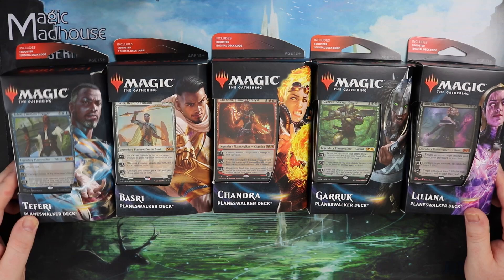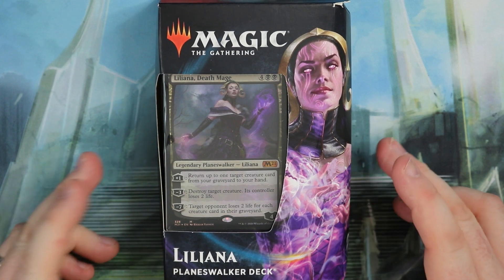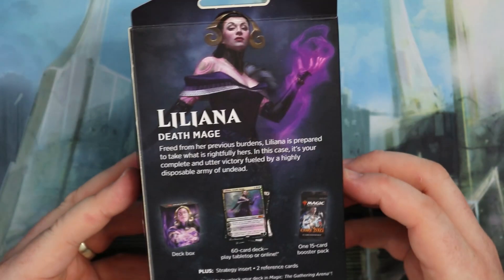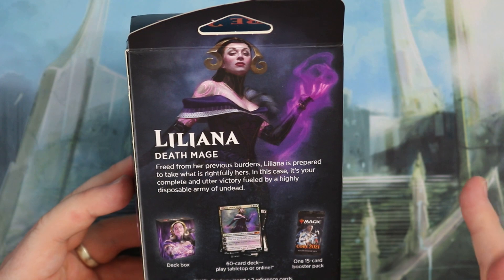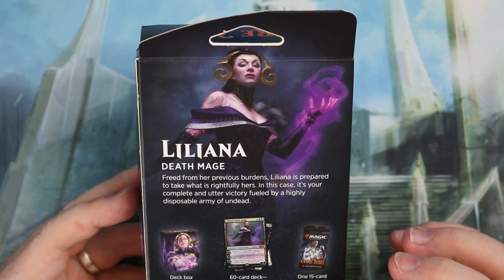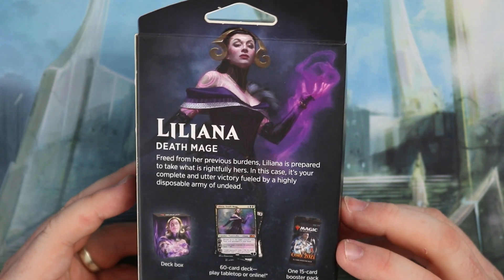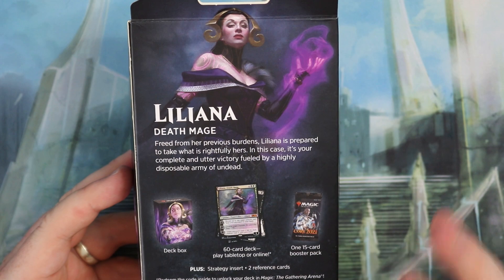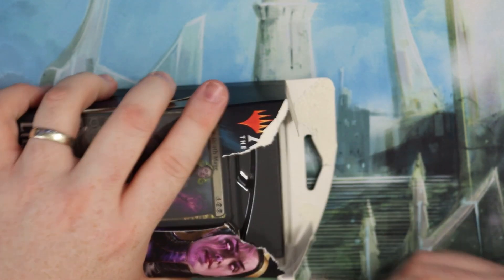We're going to open these one by one and take a look at the decks and see what's inside. We'll start off with this one — they're all pretty much the same price, but this one if you buy singly is actually a little bit more expensive. The back gives a description: Liliana Deathmage. You get a deck box, a 60 card deck, playable tabletop or online, because there is a code inside you can use on Arena. These are around £8 to £9 each, or about £11 to £12 for this one. For what you get — a 60 card deck, all the cards usable on your Arena account, and a booster pack — that's really good value.